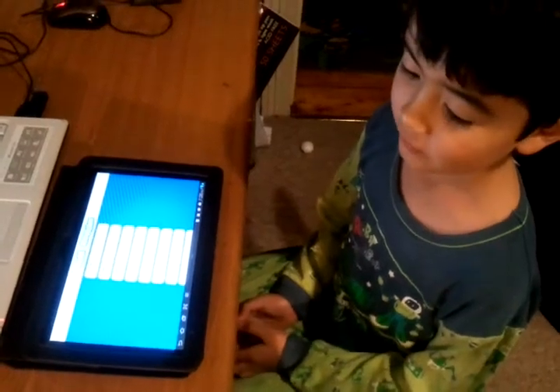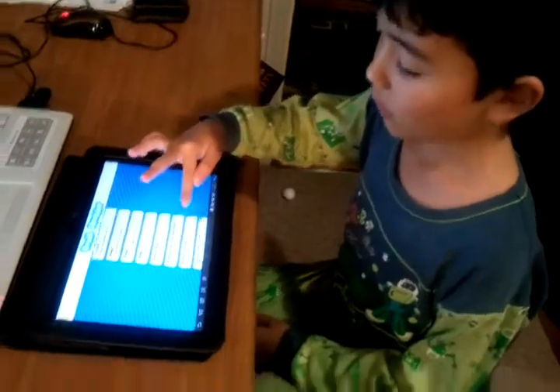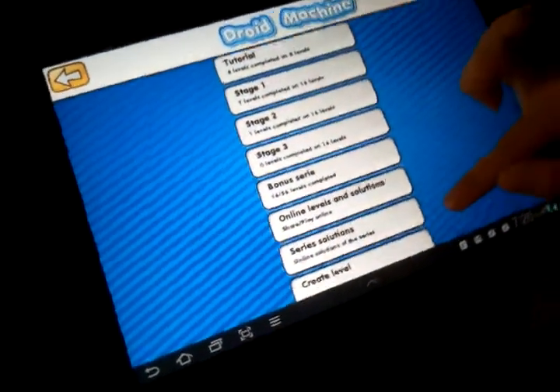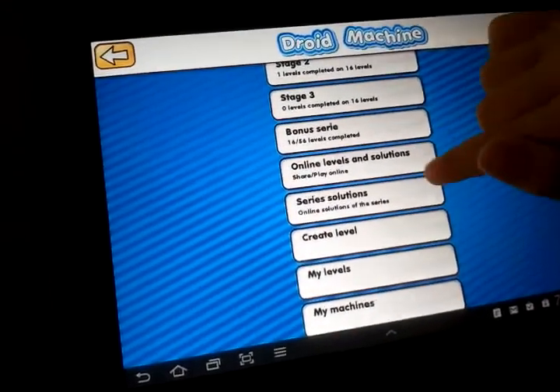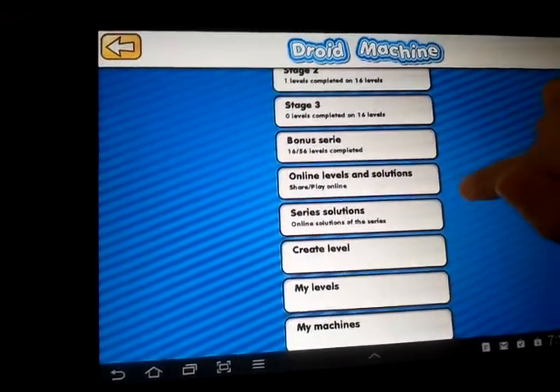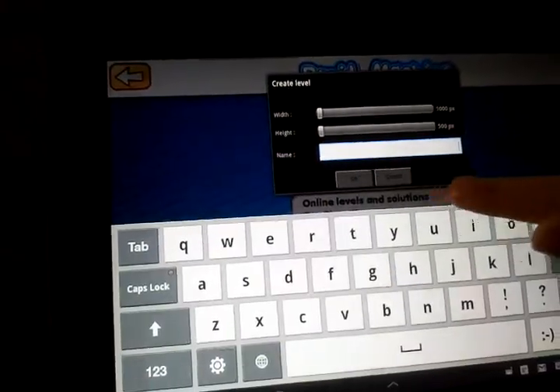Hi, this is Jamie Wrencher. Welcome back to Machine Boy. This time we're not going to do stage one — we're going to be creating a level. I'm going to touch 'Create Level' and type in my name: Jamie.